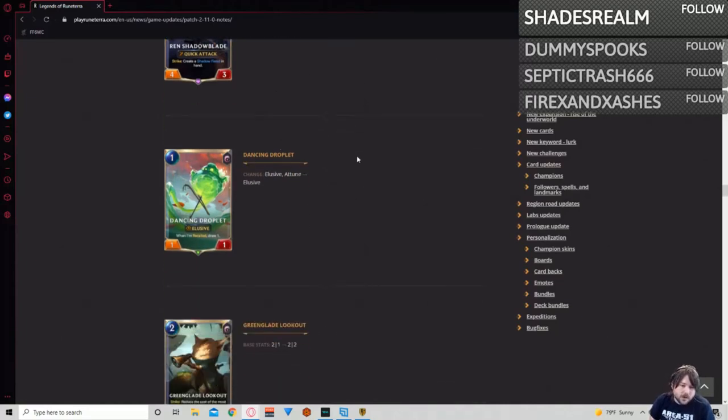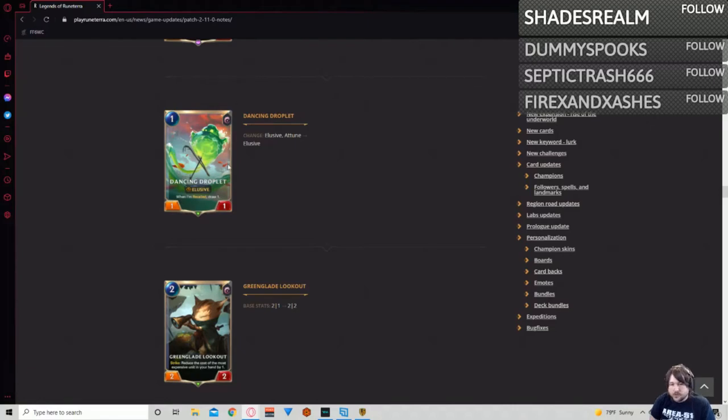Dancing Droplet loses a mana — this is actually massive. This is going to slow down Irelia Azir so, so much. They can no longer protect Droplet and immediately play it on turn two. They're no longer going to be able to cycle through cards without wasting mana in the process. It's still going to be a really good cycle mechanic for recall — it's just going to feel a lot more fair when they do it now because it's going to slow them down. The later it goes the more they get slowed down, because that is several points of mana in one round if you're recalling this several times.